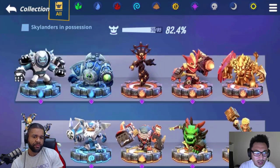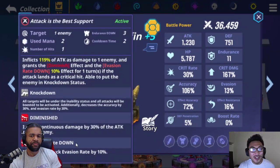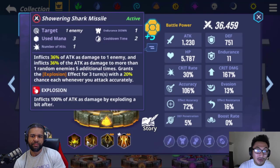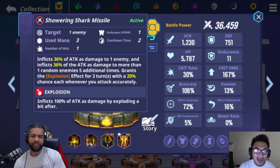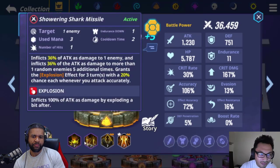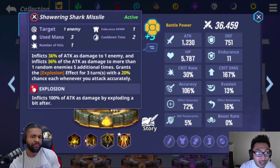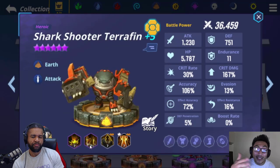Moving on to Shark Shooter — another good unit for a bomb comp. Shark Shooter is going to land Diminished and an AOE Bomb. Similar to the Poison Team's Poison and Diminished, here we have Diminished and Bomb. Being able to apply those two continuous damage effects is going to be huge for your team. On top of that, once you get to the boss stage, if you kill the side crystals, all those five additional attacks are going to hit the boss doing massive damage, plus landing explosion. For skill scaling, max out skill two to lower it from a four-mana cost to a three-mana cost — one less mana adds up over time.